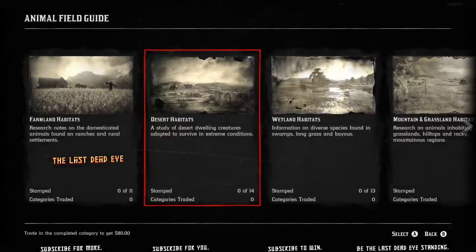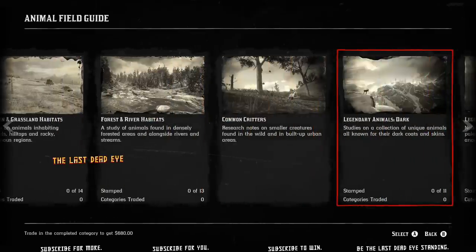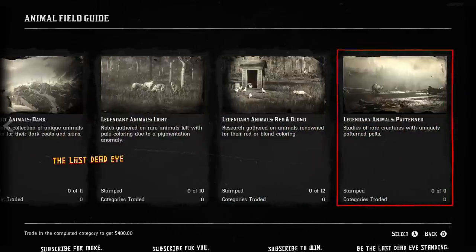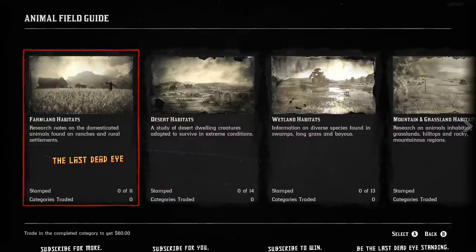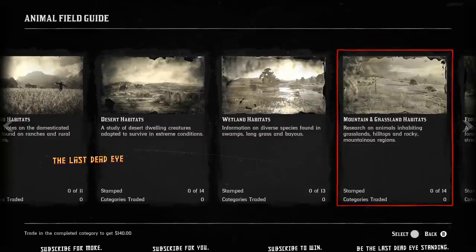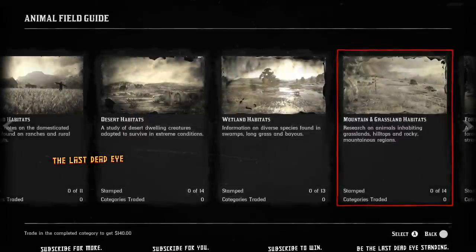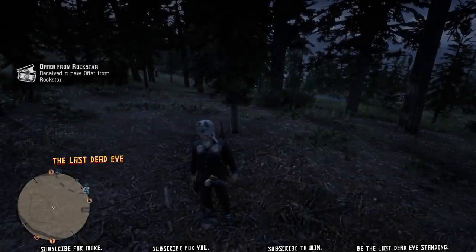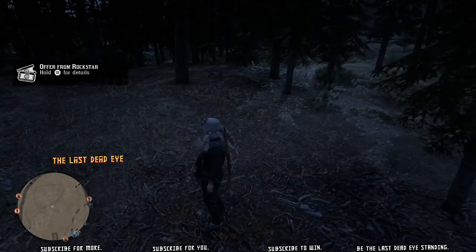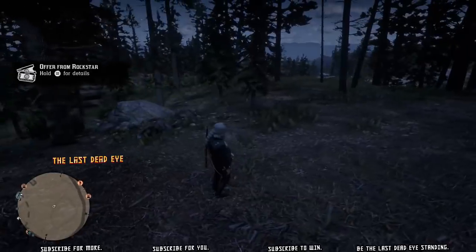Then you can open your animal field guide from the item wheel. At the bottom of the screen it says trade in the completed category to get X amount of dollars. That is an indicator telling us these are like collections, where if you get the whole collection and turn it in complete, you will get paid a bonus payout. So the animal field guide is very similar to the compendium in story mode. There are several tasks we need to complete for each animal in order to complete the field guide.